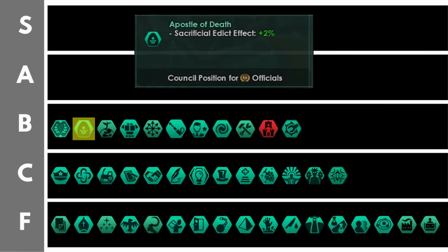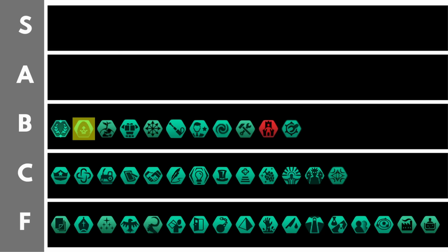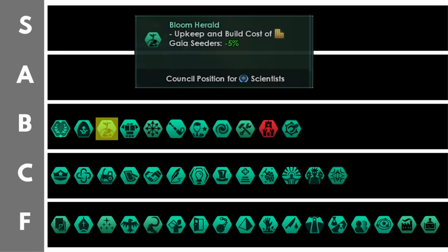Apostle of death improves your sacrificial edict effect by 2% per level. Sacrificial edicts can be very powerful so getting anywhere between a 2 and 20% bonus on those effects would be rather nice. The bloom herald reduces the cost of Gaia cedar buildings by 5% and the upkeep of Gaia cedars by 5% per level. The cost and upkeep is probably the main issue with the Gaia cedar buildings going down that civic path, so removing possibly 50% of that is very nice, though later on in the game when your economy is really going well that bonus is not very useful — this is much better earlier on.